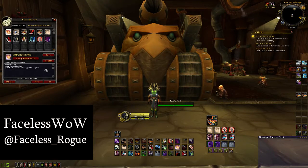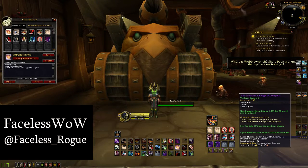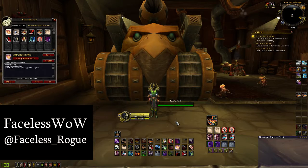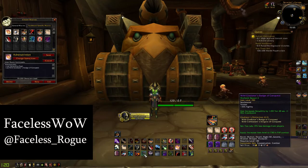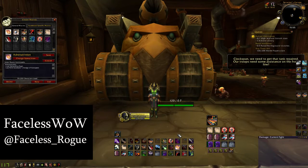Another macro I like to use is my adrenaline rush combined with the trinket. After I open with a cheap shot and sinister strike, I'd have to use awkward keybinds — mouse button 5 and T — so I just macro them together. It's just hashtag show tooltip, cast adrenaline rush, and use the trinket. It uses them both at the same time since the trinket is not on a global cooldown with adrenaline rush, so I pop them both for extra damage during my opener.